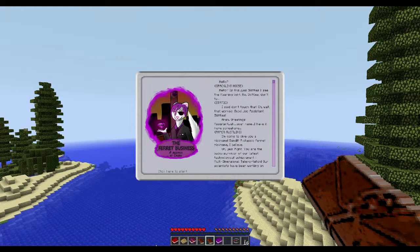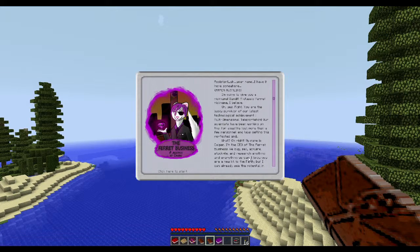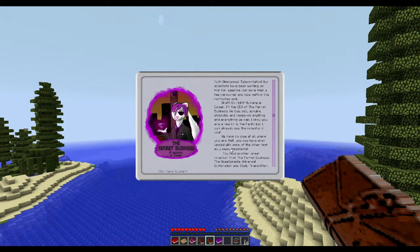Opening up... Hello! Is this — yes, Skittles, I see the flashing light. No Skittles, don't touch that! Oh wait, that worked. Good job, assistant Skittles. 'Greetings, assistant — your name... I'm going to give you a nickname: Bandon. A classic ferret nickname, I believe. Yes — you are the lucky survivor of our latest technological achievement: multi-dimensional teleportation. Our scientists have been working on this for ages; we lost more than a few personnel in labs getting this perfected.'